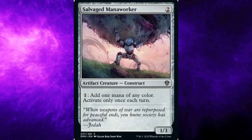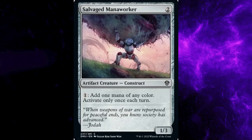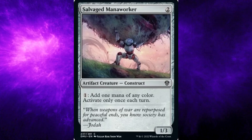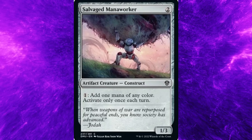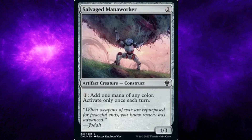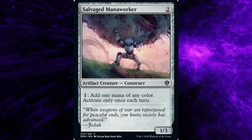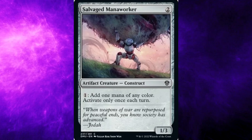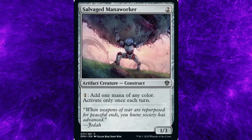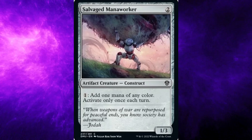Dominaria United set, card number 237: Salvaged Manaworker. Costs two general mana. Type: Artifact Creature, Construct. Rarity: Common. Ability: One general mana: Add one mana of any color. Activate only once each turn. Flavor text: When weapons of war are repurposed for peaceful ends, you know society has advanced. — Jodah. One power, three toughness.